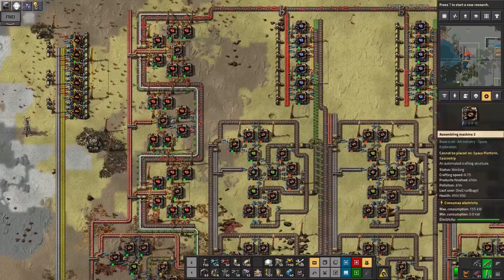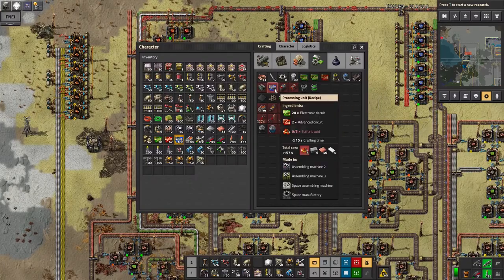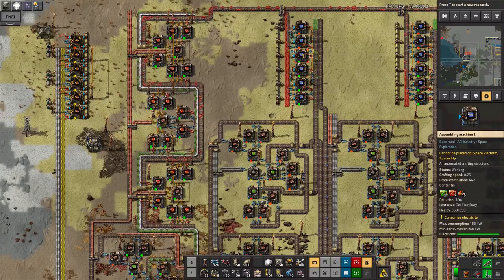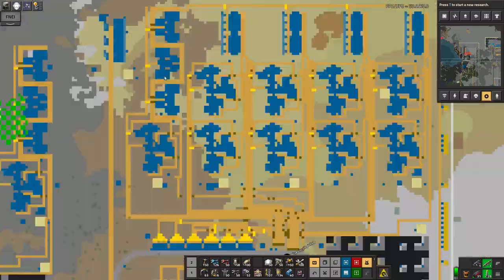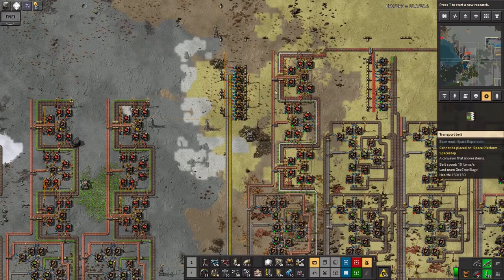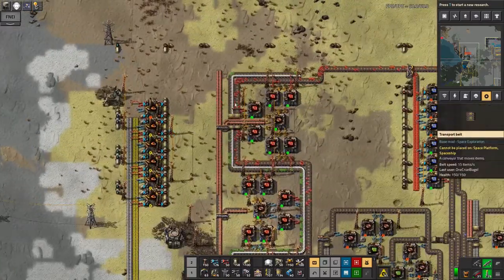Unfortunately for the red circuits it takes six seconds to produce one, so you need twice as many machines. I reckon 18 was going to be enough, but these six machines would be using 12 red circuits every 20 seconds, and these machines are only making six every 20 seconds. So I actually need to have two banks of red circuit machines. It's going to be slightly tricky to squeeze in another one — maybe I can nudge this sulfuric acid production across a little to the right to give it a bit more space.